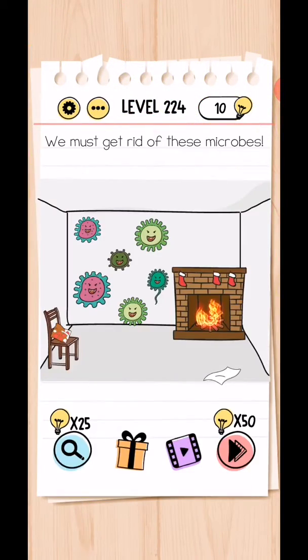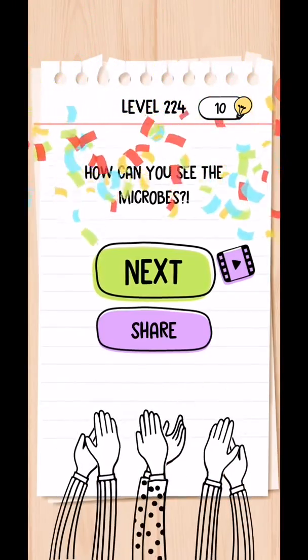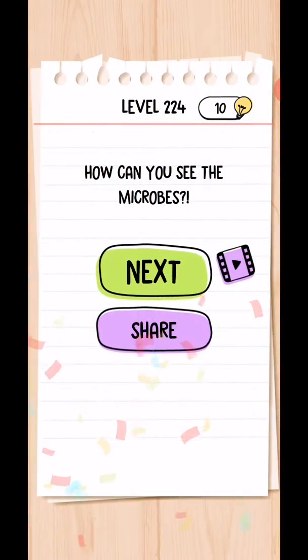Level 224: We must get rid of these microbeads. Use this paper to clean this, and after cleaning, burn this to kill the microbeads. Okay, how can you see this?